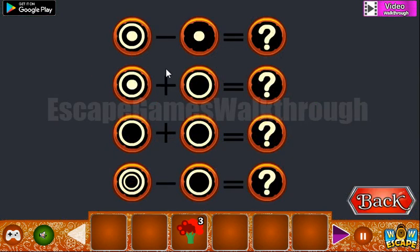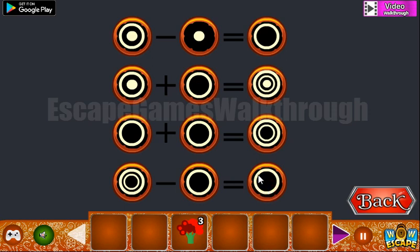Let's solve this equation: two circles minus a dot in the center gives a single circle. Two circles plus one equals three circles. Two circles combined gives two circles, and two minus one is one single circle.